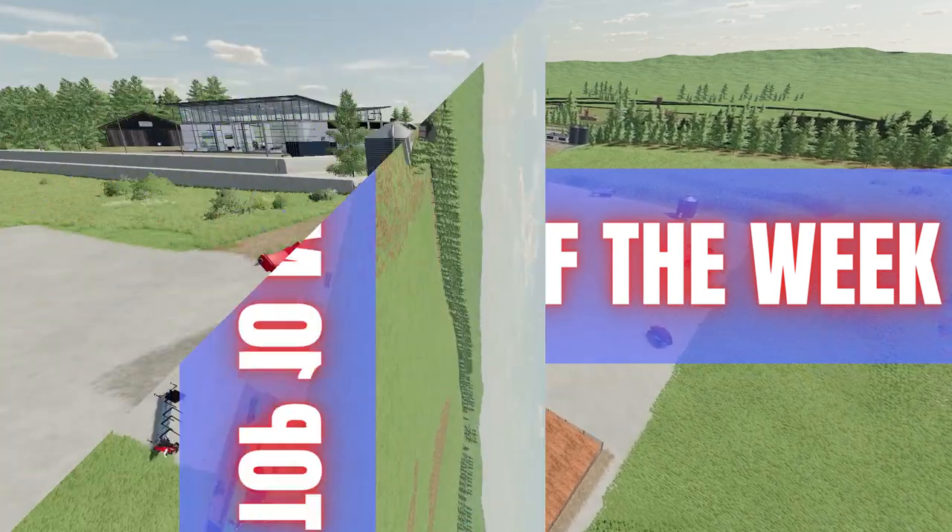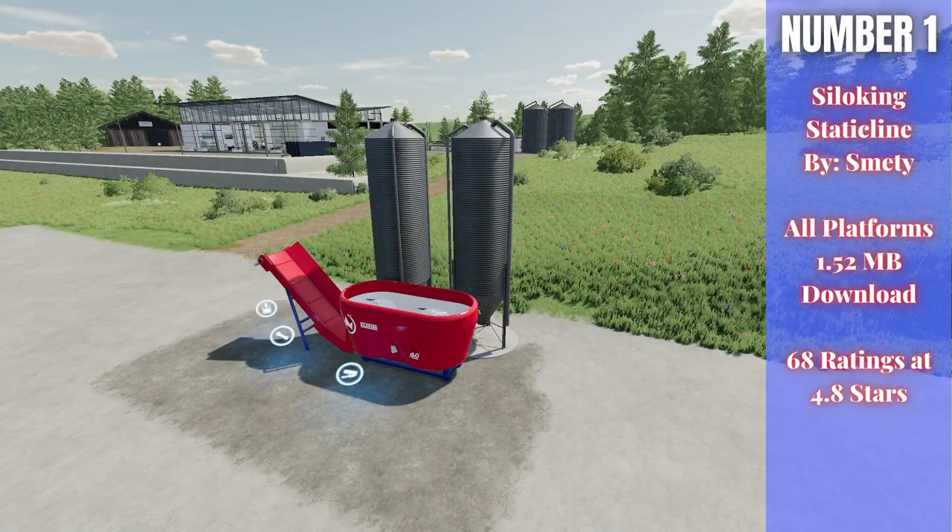For number one we have the Silo King Static Line. This is by Smetty, 1.52 megabytes to download for all platforms, currently rated 4.8 out of five stars with 68 people having rated it. There are two models in this, both found on the placeable. This is the larger one, the Static Line 200; there's also a Static Line 40.